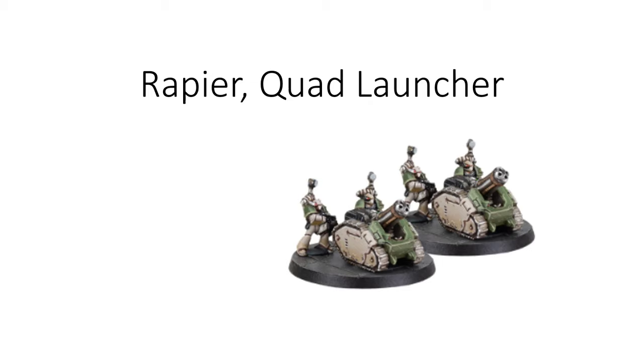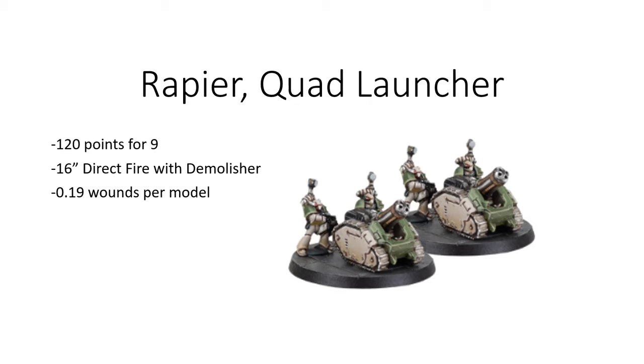The Solar Auxiliary Rapier Quad Launcher is 120 points for nine models. Credit to Omega and Chris for highlighting that unlike the Astartes version, you're paying for an additional save, close assault factor, morale, but you don't have the chain of command rule. At 0.19 wounds per model with nine models, it comes out to 1.67 wounds — reliably killing a Civitas building. At 16 inches with crack and frag shot options, it remains useful against other targets even after buildings are gone.